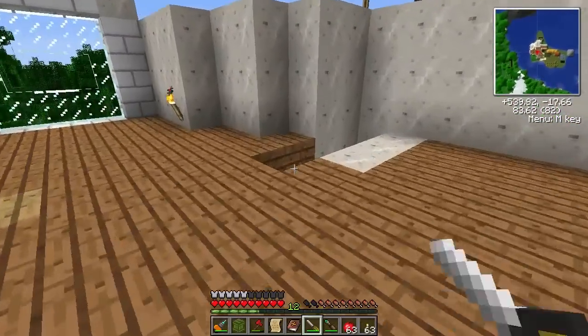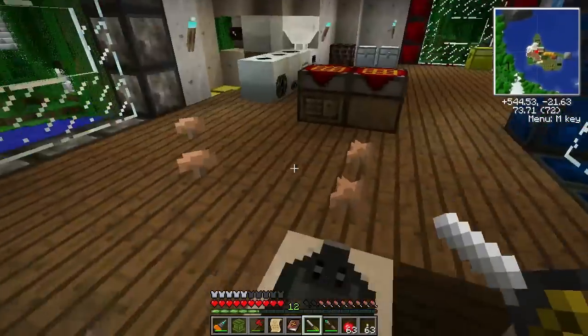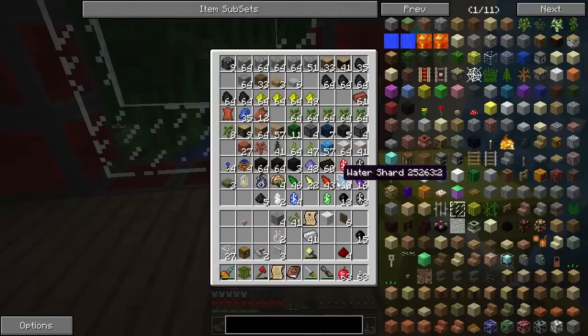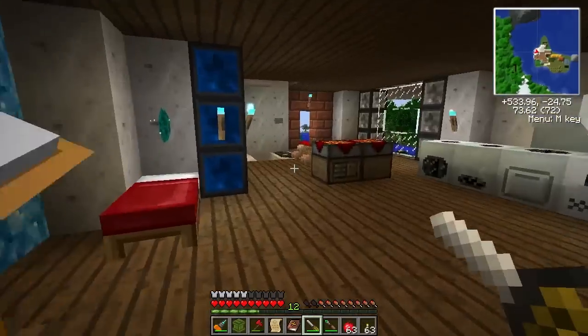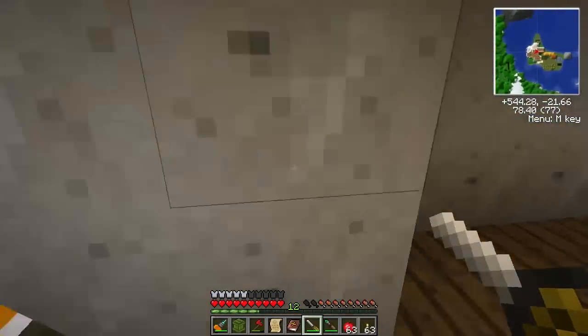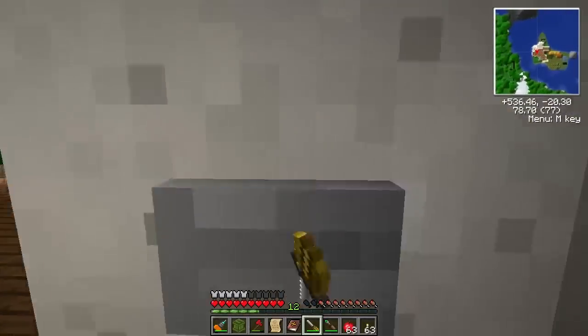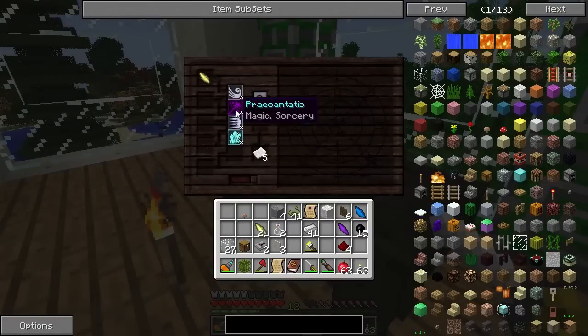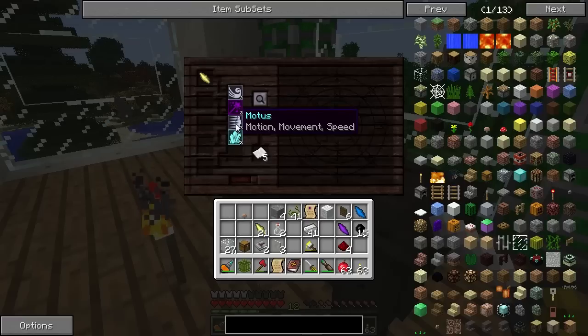Maybe we'll go get some shards rather - not crystals - because I do have plenty of those. All of these have two magic in them. I wonder if air shards have... ooh, they do - look at that! We'll try some of each of these. An air shard has air, wind, and breath. There it is - there's motus right there. Oh, that was dumb - that was so dumb.